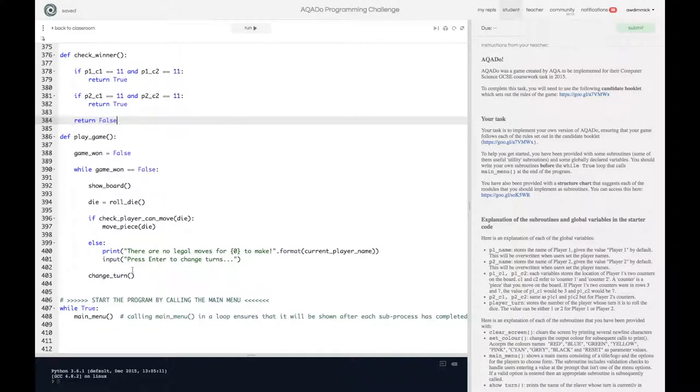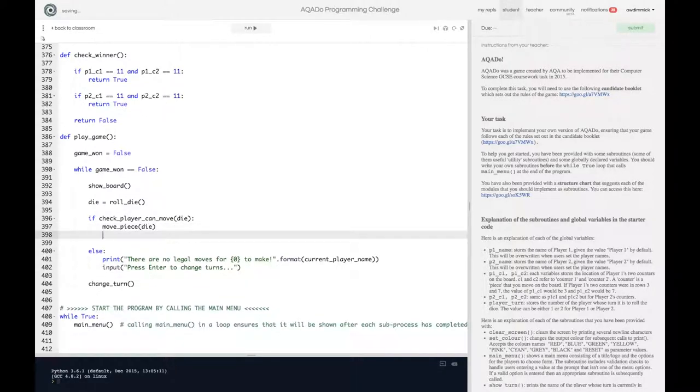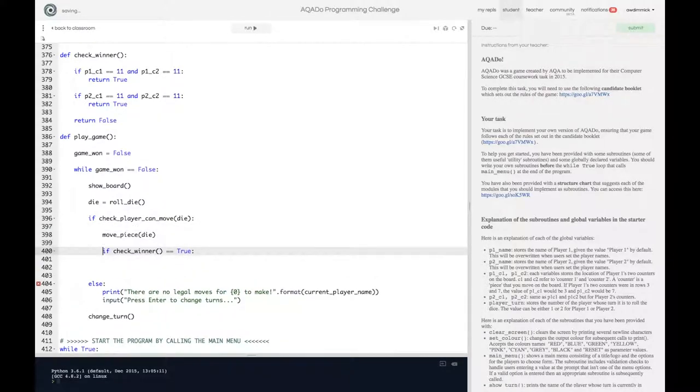Before I change turn each time, I'm going to do a little test. If the player can make a move we move their piece, and then we'll check if they've won. So: if check_winner is equal to true — if someone's won — let's break this out a bit. If one of the players wins then we need to print a little message.